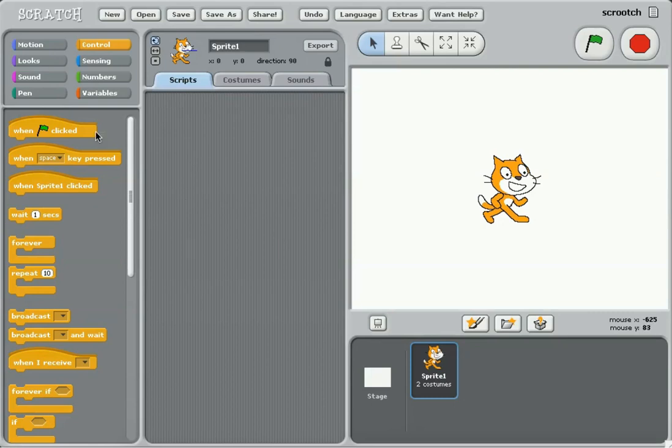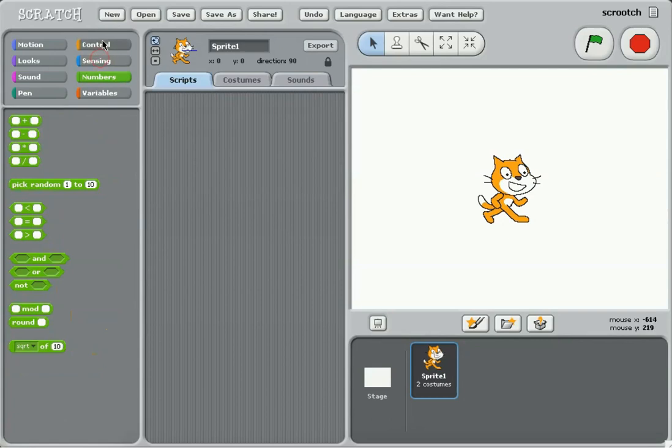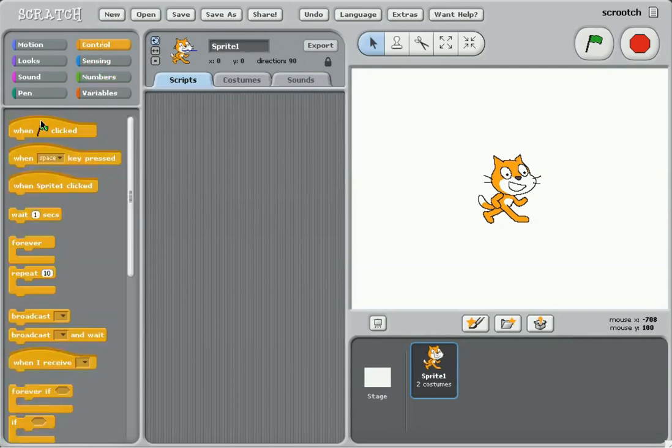Anyway, we're gonna be trying to make a game. So what should we make? Should we just make your usual moving thing? Let's make a really bad rendition of Nice Catcher with Scratch 1.2.1.